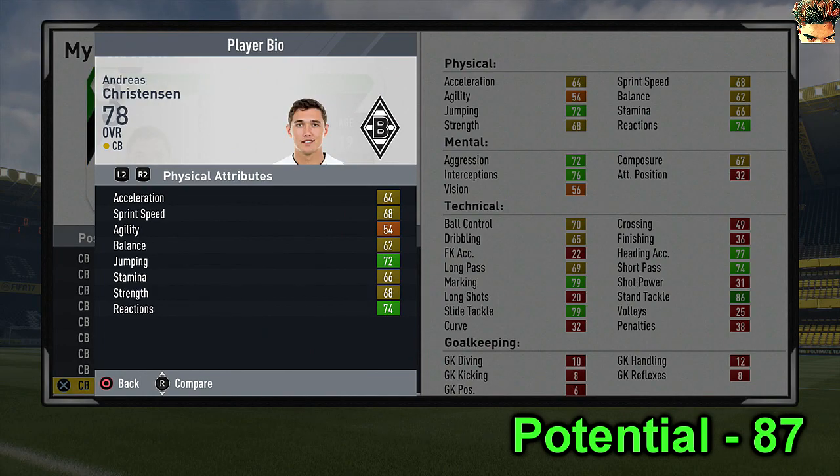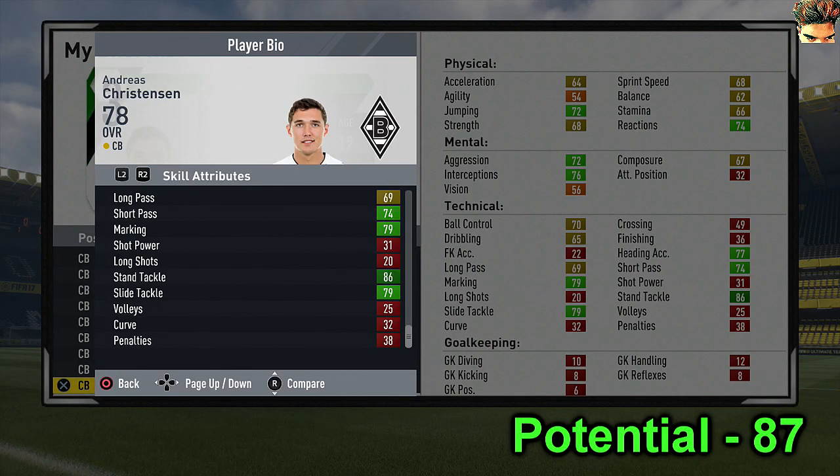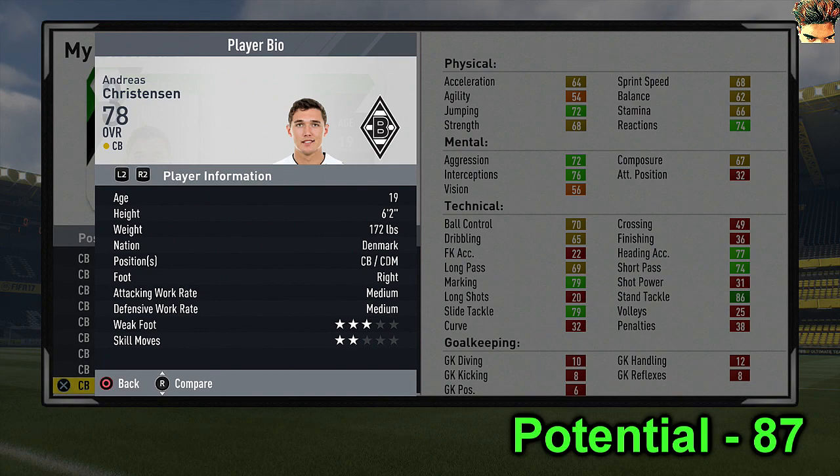After that we have Christensen, a player on loan from Chelsea - just like the other 40 players they have on loan. He's got 70 ball control, 74 short pass and 65 dribbling. The dribbling sounds quite low but he's only 19, and not many normal centre-backs have a great dribbling stat anyway.